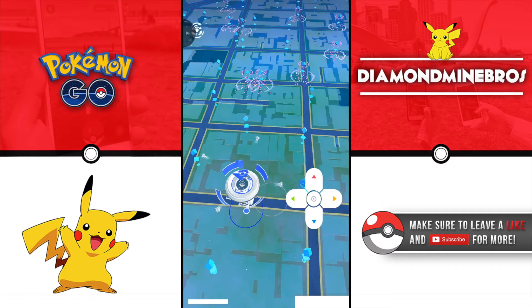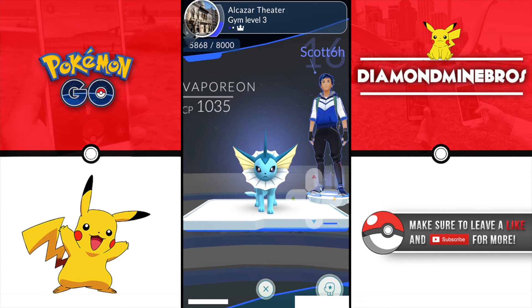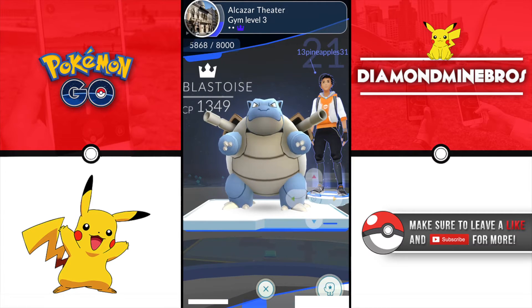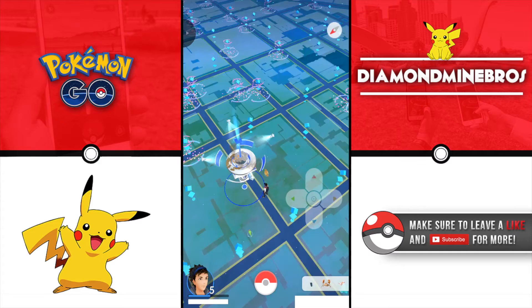Let's go to this PokeGym and see what's in there. We've got Vaporeon by Squat6h at 1000 CP, Arcanine at 1000 CP, and Blastoise at 1348 CP.